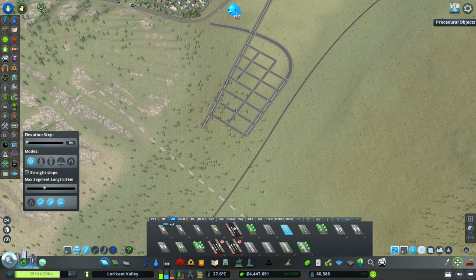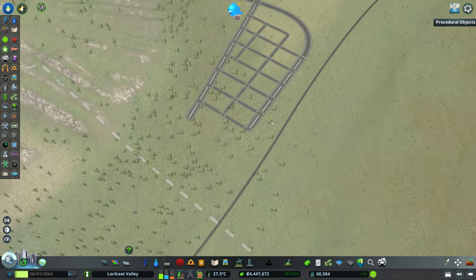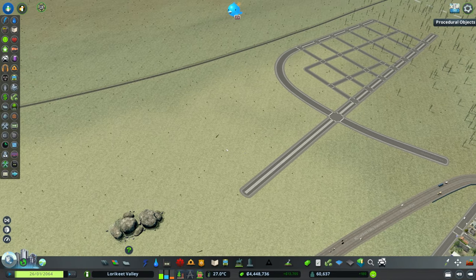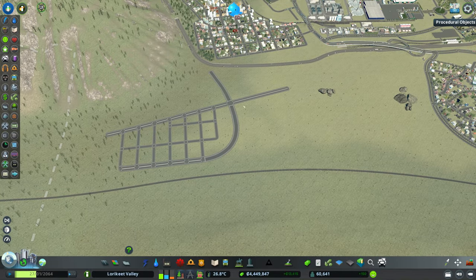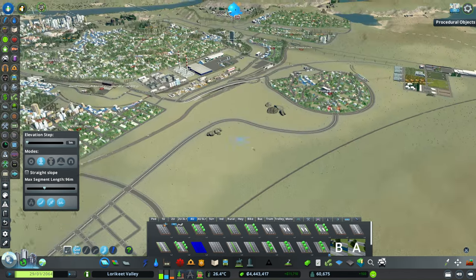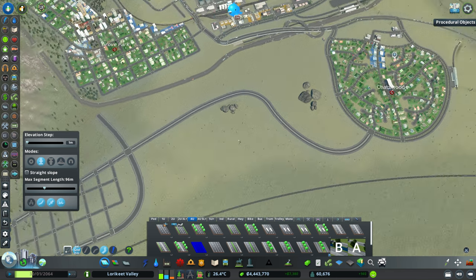We'll use Move It to fix a tree anarchy issue. This is a fairly basic initial stub — we're not getting too involved in gridding the entire area just yet. We've got this grid here connecting to the collector up to Chatswood, probably going around these rocks and connecting at a T around about here. All this remaining area we can gradually use to increase our gridding and density as we progress.